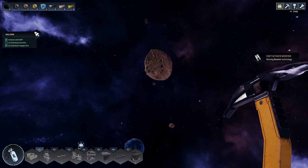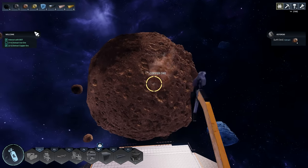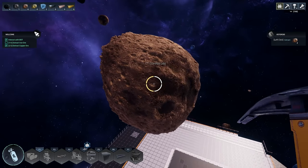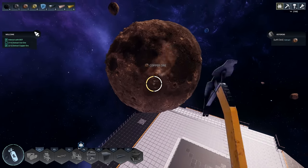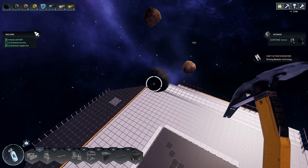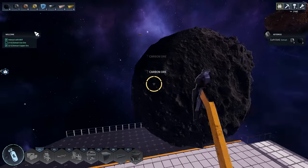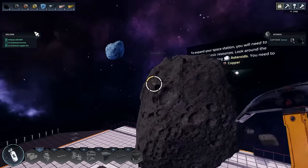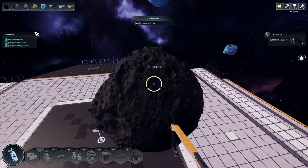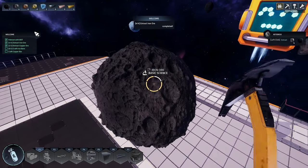Obviously copper for copper wires and cables and all that kind of stuff. The UI shows you how much is left inside each rock. This one's carbon. I'm not seeing much iron — am I just missing it? Oh, there's some iron in this one. I need one more iron. There we go, we got it.